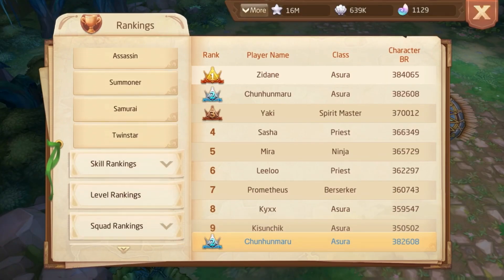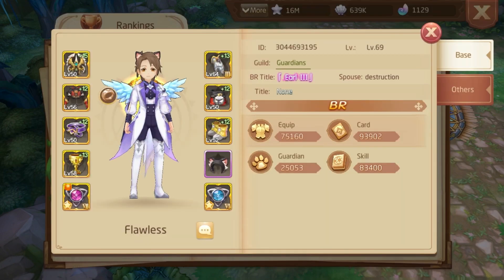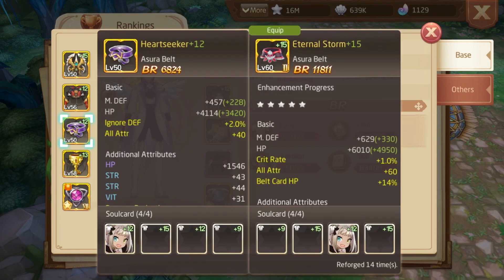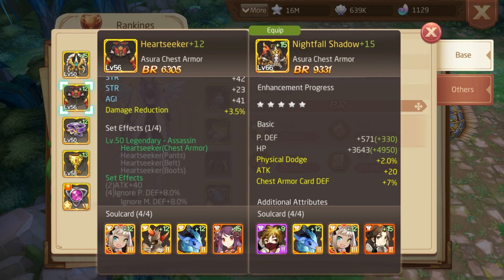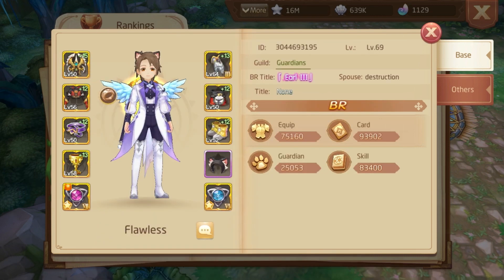Now let's talk about the last thing — this is the best part. It's about equipment sets. When you become level 50, you should focus on doing the Heart Seeker set because it gives so much ignore defense. Use this set until level 60 equipment becomes cheaper. This set increases your damage more than you think — ignore defense is one of the most important attributes in this game. I only have 5% ignore defense from my headwear because I tried to focus on Eternal Storm but made a mistake. Do the Heart Seeker set and you will see the difference when you get the set bonus. Also there are good weapons like this one that give a 15% damage boost.